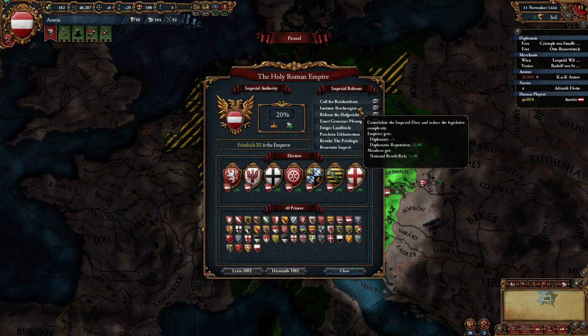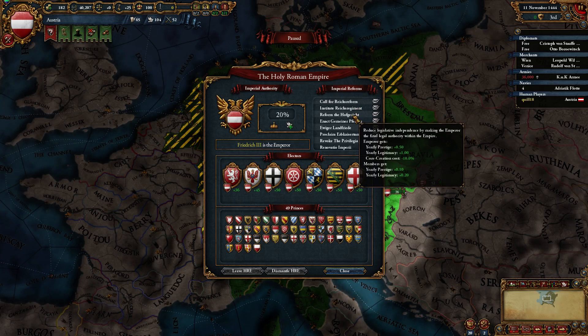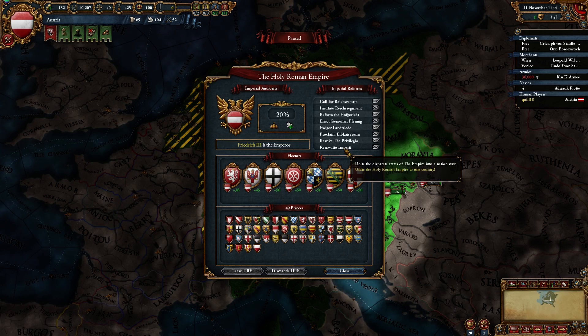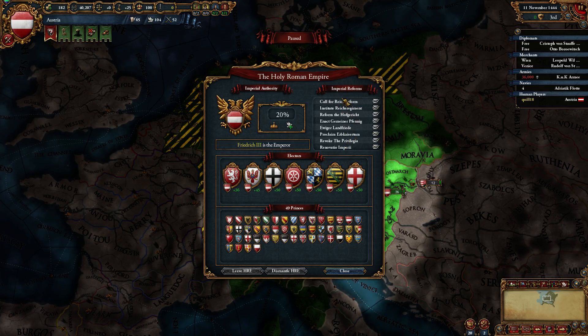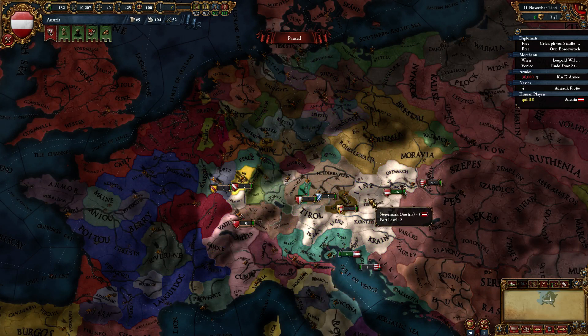As you continue to go down this reform tree, it generally improves the situation for everyone in the HRE, but it starts to become more and more powerful specifically for the emperor, leading all the way to the very end where you unite the entire HRE into one giant country. And that's really your thing as Austria. That's why you don't have to be actively claiming territory — theoretically you could do this perfectly diplomatically, and all of a sudden everything you see here in green would become Austria. And that's pretty damn good.